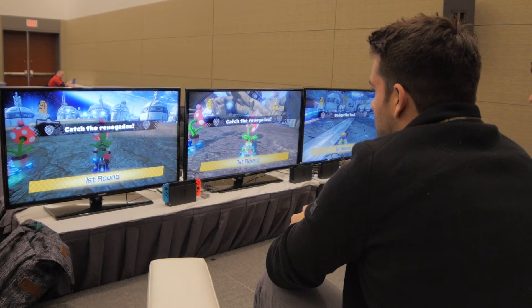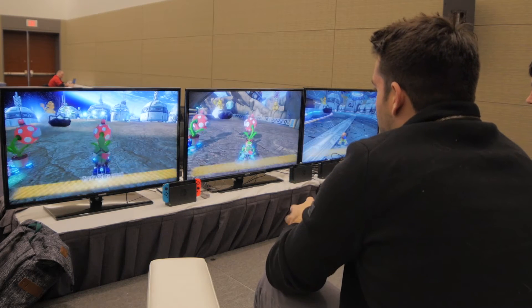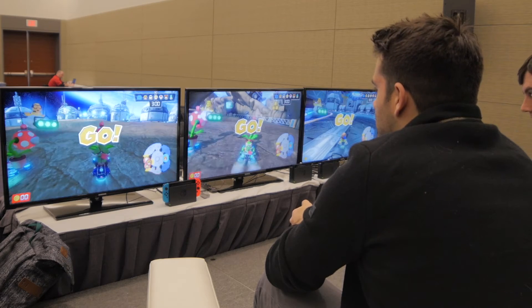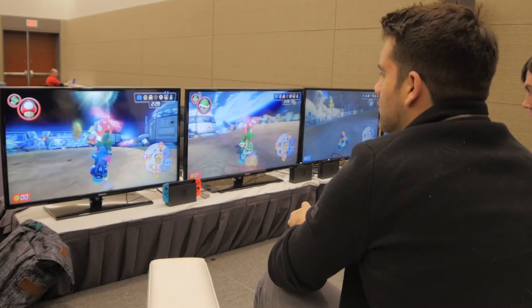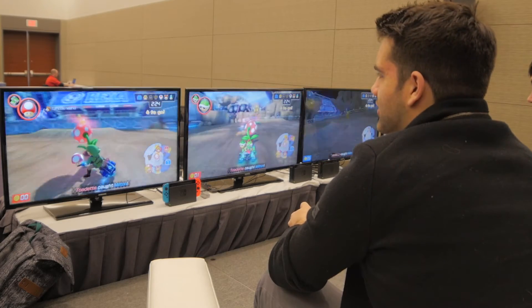We're hunting down the Renegades. That Piranha Plant is going to automatically catch players at the bottom. Can we use other items as well? Yes, everyone can use items, and that's just going to stun the enemies if you hit them. The jail cells are actually indicated on the bottom mini-map as well, so when prisoners are inside, you'll be able to see where the jail cell is and how many there are. Someone's in jail!